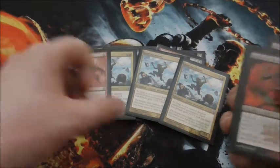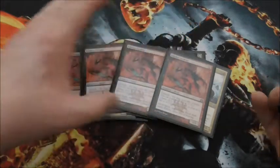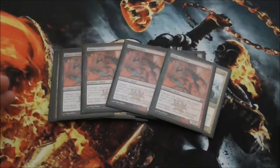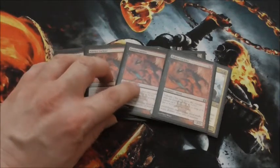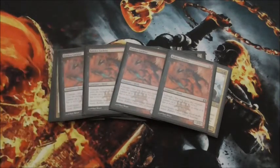Another card we have is going to be our Rakdos Cackler. It has red and black. It has Unleash, so you can have this creature come into the battlefield with a plus-1, plus-1 counter, but it cannot block as long as it has that counter on it. It's basically there to go out real quick and hit hard as fast as possible.